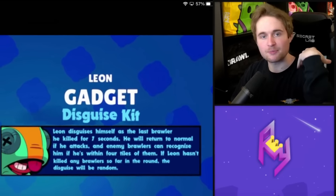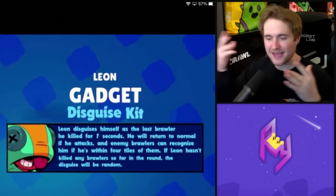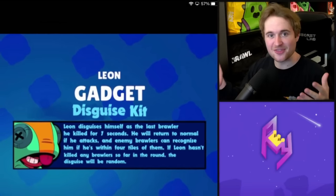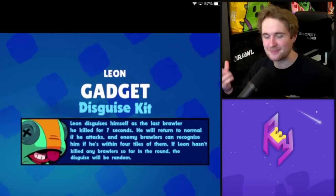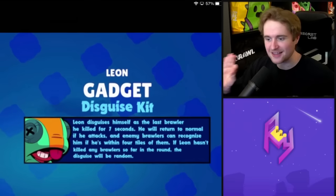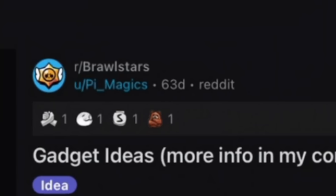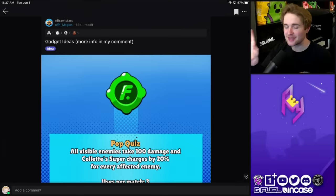I've said this time and again in our concept videos — I'm really hoping Leon's second gadget is incredibly fun to fit his playstyle. Imagine you kill a brawler on the map, the opponents aren't really paying attention, you turn into that brawler with them thinking you're on their team, and then use that to trick the enemy teammates. A lot of head game stuff. I really love the idea.